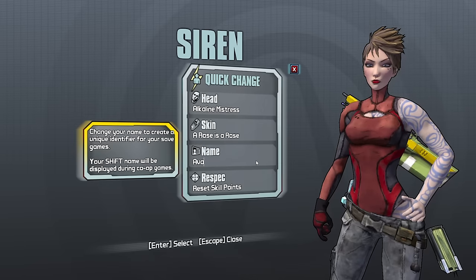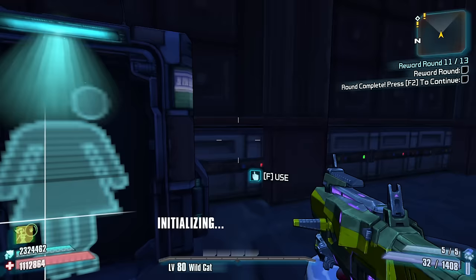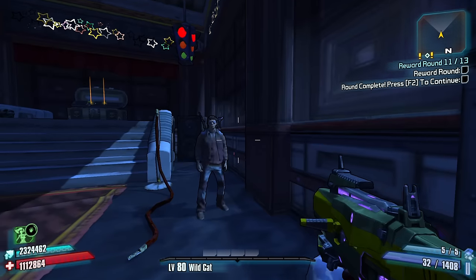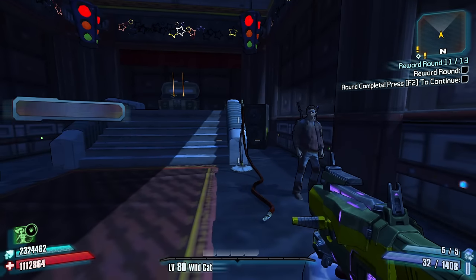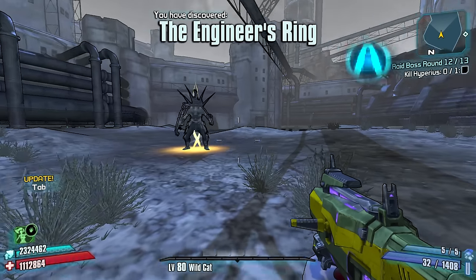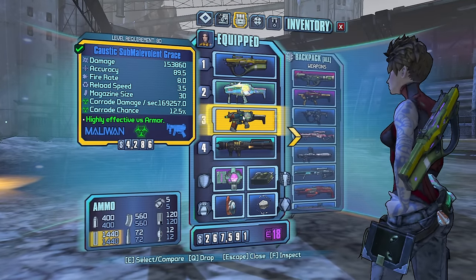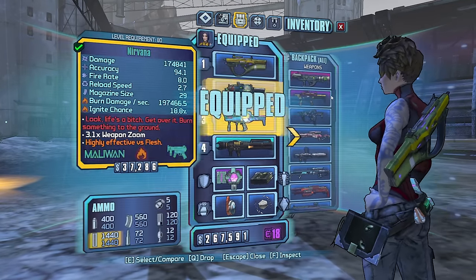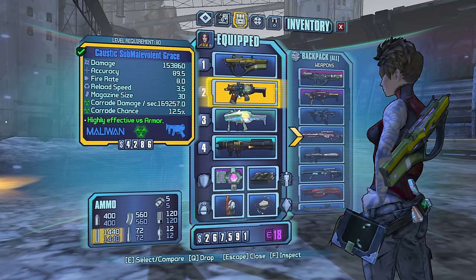Let's go ahead and design our character — beer pack. Okay, this is Ava, my Maya character. Listen, for those who know, you know — if you don't, get a clue. Oh man — the one enemy that resists — you've got to be joking me, laddie.